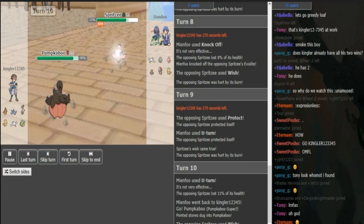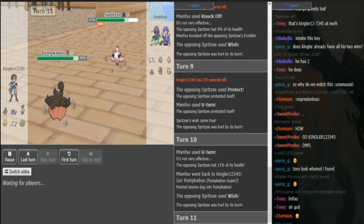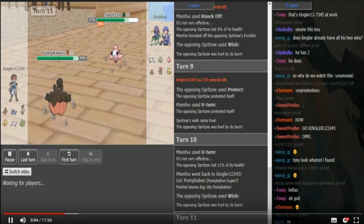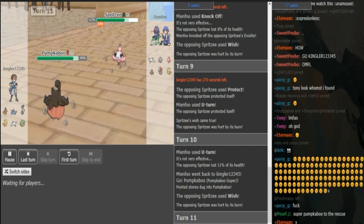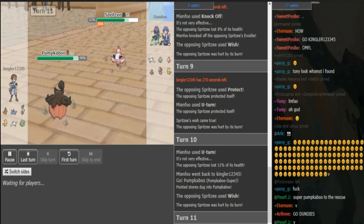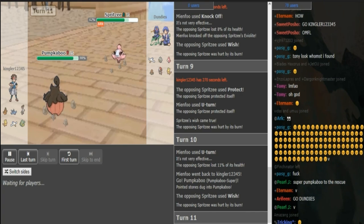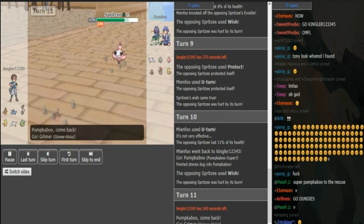Because you can just go to Pumpkaboo Super and it doesn't really matter. Now Dundies can just throw up a Wish and then go to Pawniard for free, unless the Will-O-Wisp comes out. Actually, Will-O-Wisp can screw over Pawniard. He can go to Wingull — I don't know if Wingull comes in on Pumpkaboo or if Pumpkaboo has a Kee Berry, but it should be able to eat a Giga Drain plus Rocks and get Wished back up. Yeah, he can go to Pawniard but he doesn't want to take a Will-O-Wisp to the face. Kingler might just throw off a Will-O-Wisp — he doesn't want to let Pawniard in.